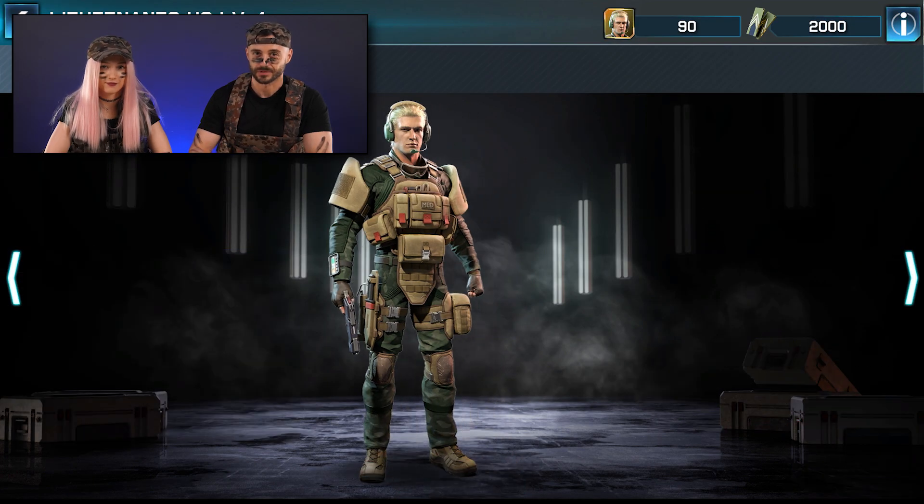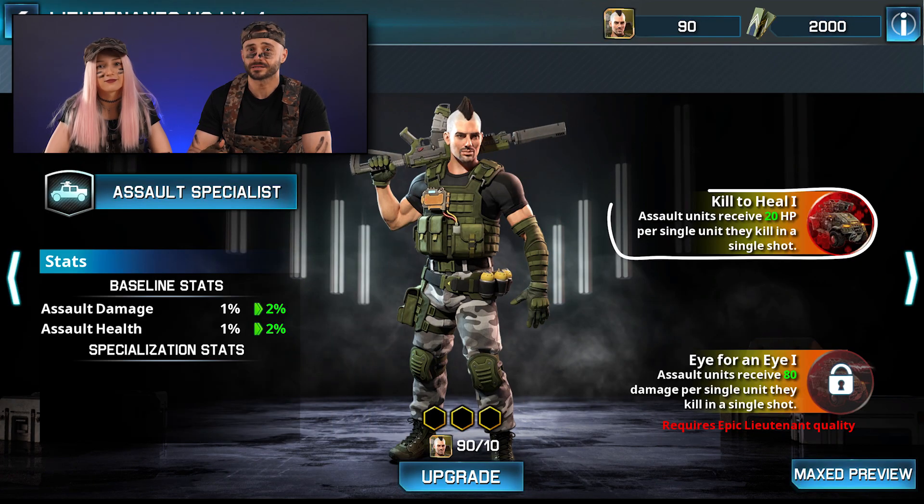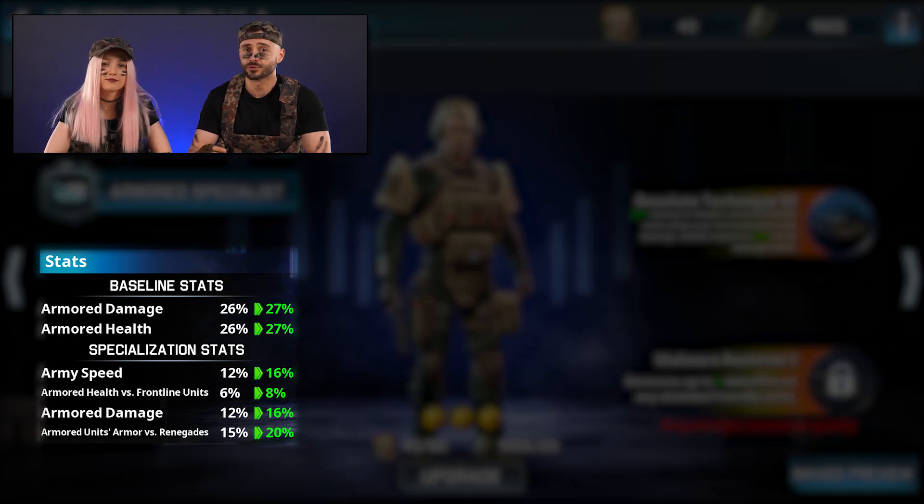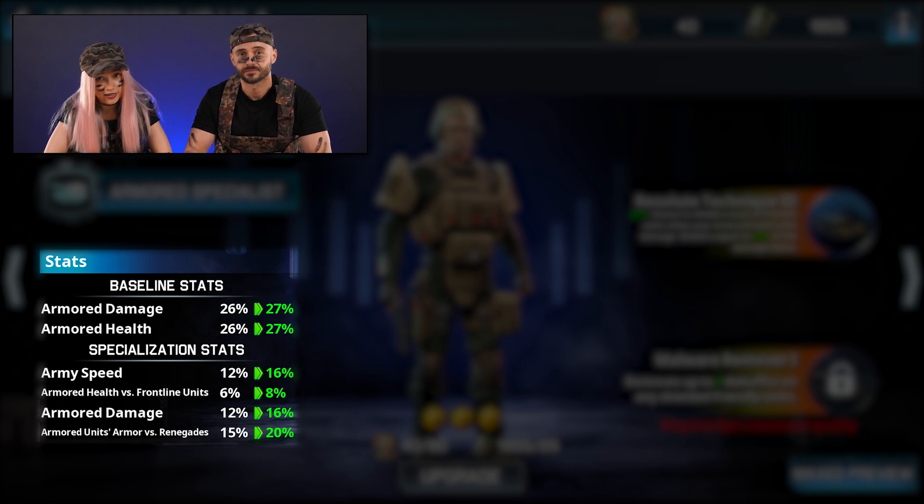Now, back to the special skills. The main one opens automatically when you unlock a new Lieutenant. The second one is activated when you reach a certain Lieutenant rank. On top of their special skills, every Lieutenant has two sets of stats: Baseline and Specialization. Each Lieutenant has two baseline stats, which are increased with every new level. The Specialization bonuses are connected to a skill tree.